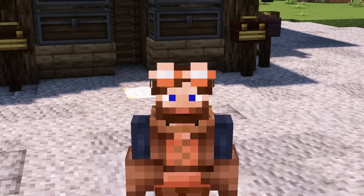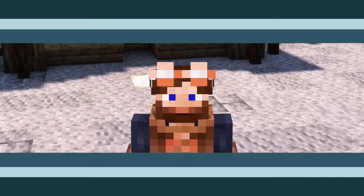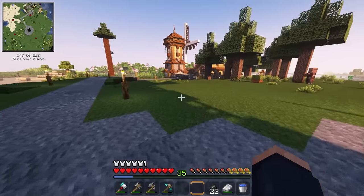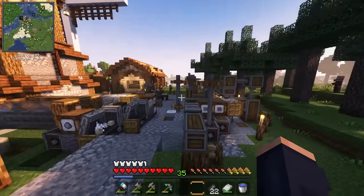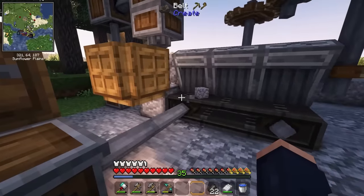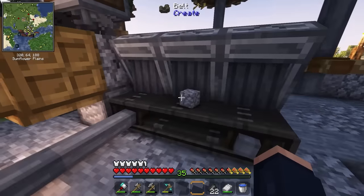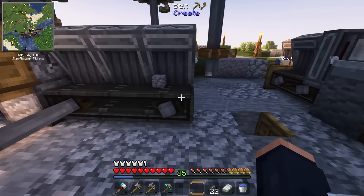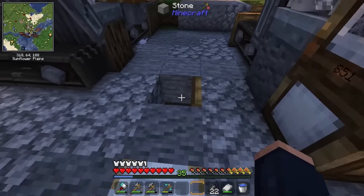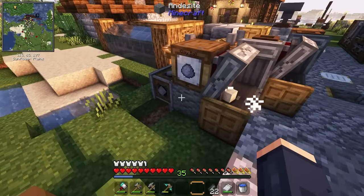Hey guys, welcome back to another Create: Astral video. I'm Chosen Architect. Starting off today, there are a few things I want to cover from last episode — a fix here. This belt had a trapdoor, and when the millstone filled up it would jam the whole line. I now have a cactus down here, so when it's full it just flings the item over here, which actually works out a lot better. Everything's working pretty good.